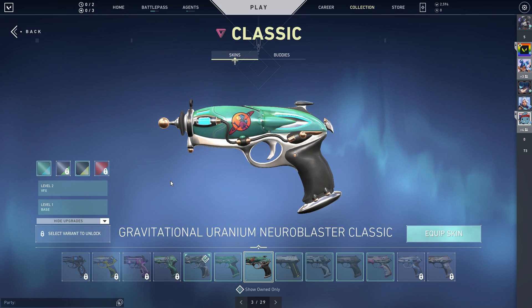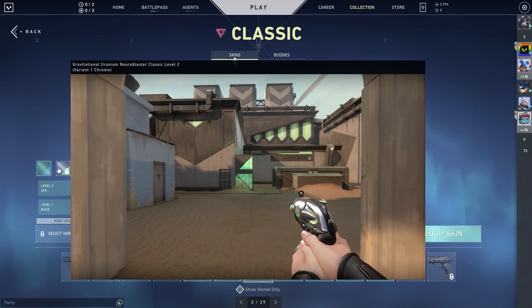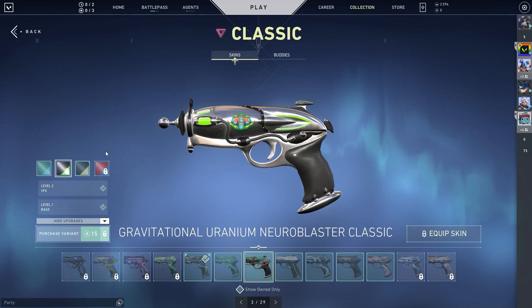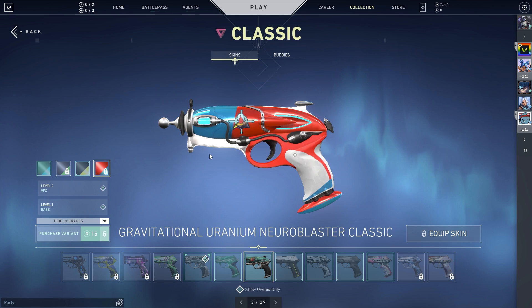We'll start off with the Ghost pistol. This is the pistol I typically run with as well — possibly one of the best in the game to be honest. I'm just going to let it play out so you can have a look and see if it interests you, then we'll move over to some of the other skins.